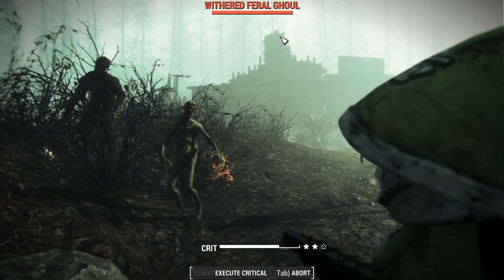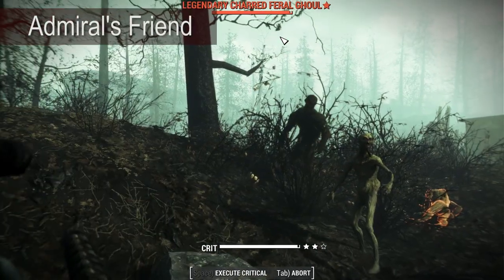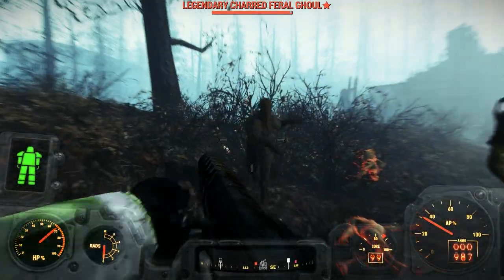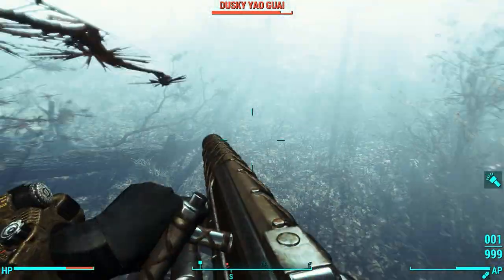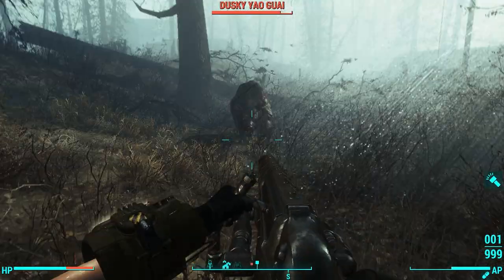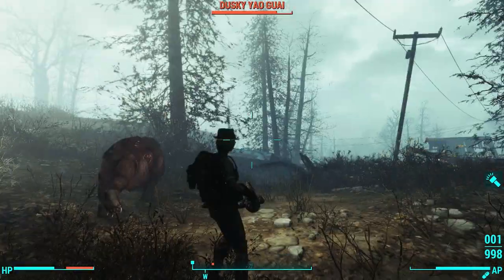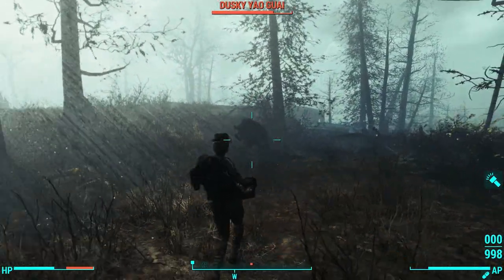First on the list is Admiral's Friend, a unique harpoon gun. You can get this from Alan Lee in Far Harbor. It has a unique effect that does double damage when your enemy is at full health. It comes with 150 damage, a fire rate of 2, and at 10 charisma it costs me 1206 caps.